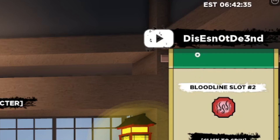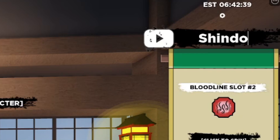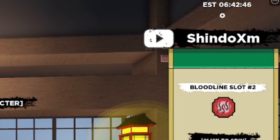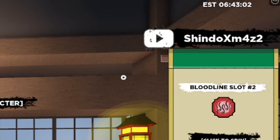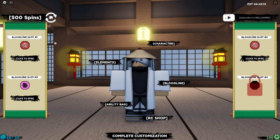We have about two more working codes left. This next one has been out for a minute but go ahead and redeem it if you haven't yet. It's a Christmas code — type it as S-H-I-N-D-O-X-M, then the letter Z, then the number 2, and add an exclamation mark at the end. It says 'already used' for me, but make sure you redeem it yourself.